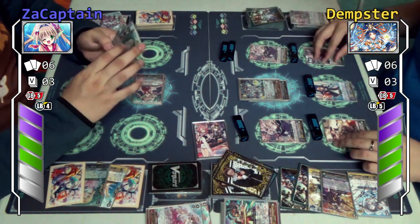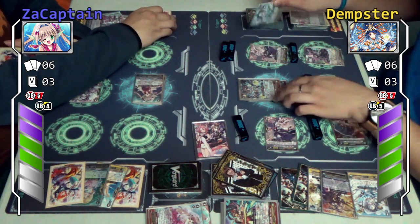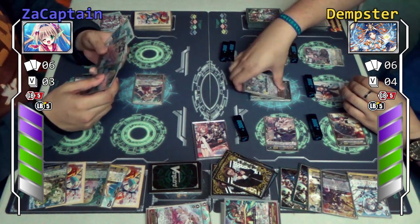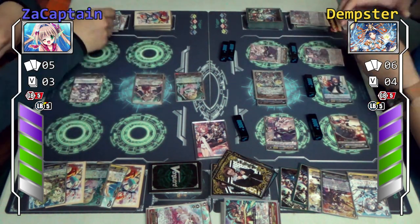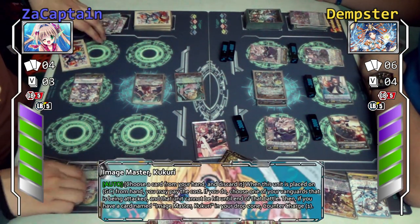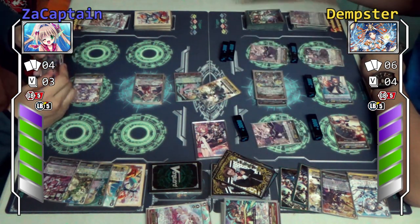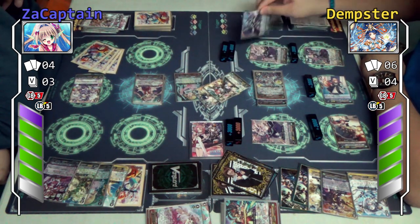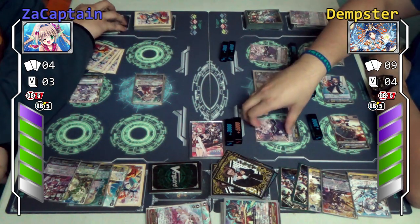Attack your vanguard — skill, no charge. Check: no trigger. Then I'll attack your vanguard again. Kukuri skill — I get a Battle charge one. Triple drive. Third check: stand trigger — stand, plus 5k. Second check. Third check. I'll attack your vanguard — there's where my stand is.